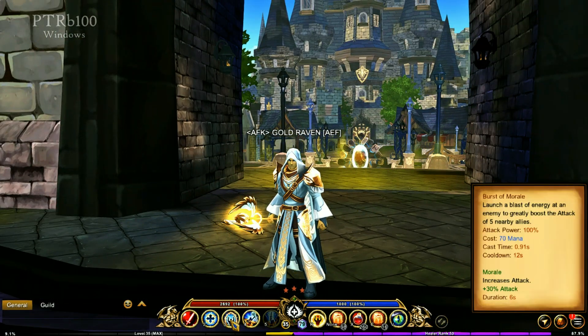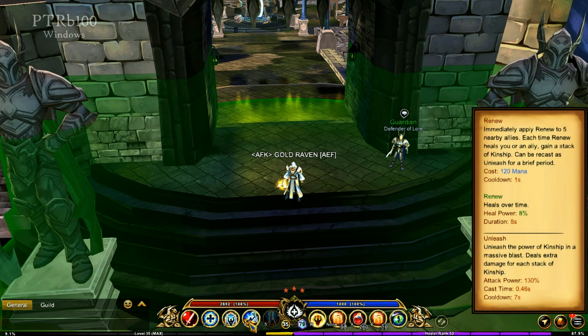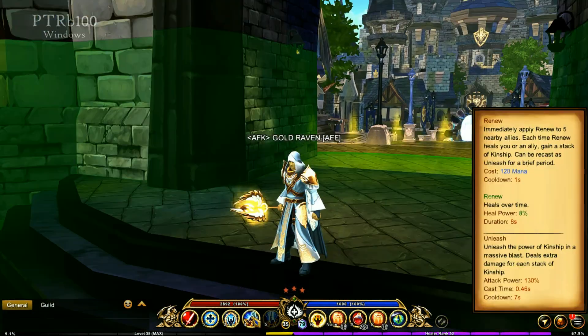Burst of Morale launches a blast of energy at the enemy to greatly boost the attack of five nearby allies, which is another support skill — very helpful. Then you have Renew, and the radius of Renew is huge. When you use this ability, it applies Renew to five nearby allies, and each time the Renew heals you or an ally, you gain a stack of Kinship.